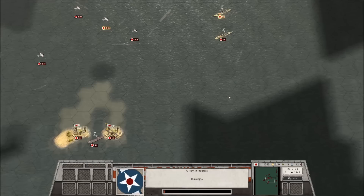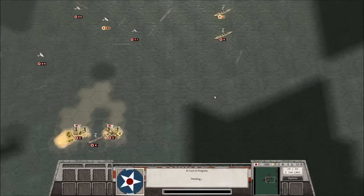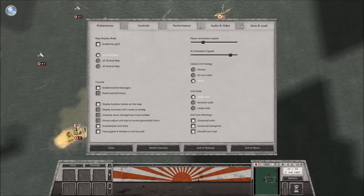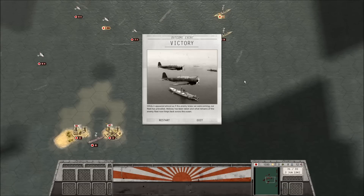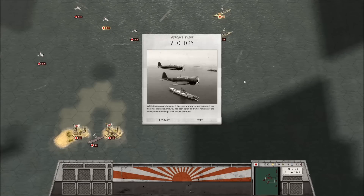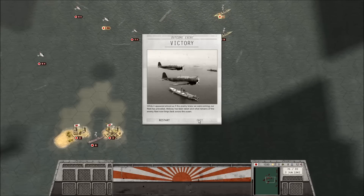We've got just three turns left - let's just click on through to the other side. I'm a little concerned, I'm not going to lie. I'll do a quick save here with a completely different name, just in case. Save and next turn, continue. It appears the enemy knew we were coming - our fleet has prevailed, Midway has been taken, and what remains of the enemy fleet now limps back across the ocean.